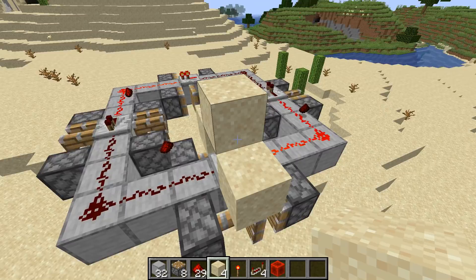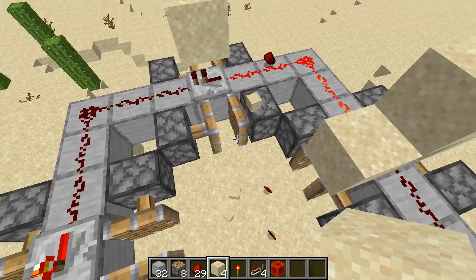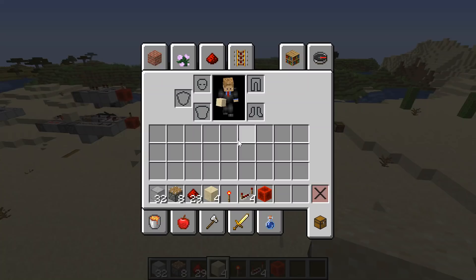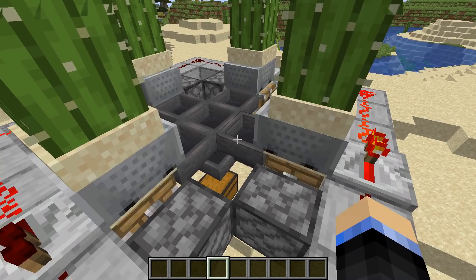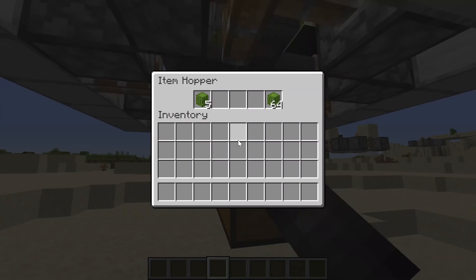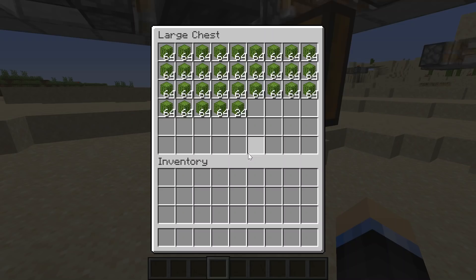If you want to set up the cactus farm first, you just have to align the hopper minecarts with the hoppers that are going to be placed on the inside. Keep doing this until you have all of the sand shaking, then plant your crops. For the cactus setup, the hopper minecart goes over a little bit onto the hopper where the chest would be, then you plant your blocks. This number still hasn't gone down, but this number is going up slowly — we do have 9,000 cactus per hour flowing through this hopper.